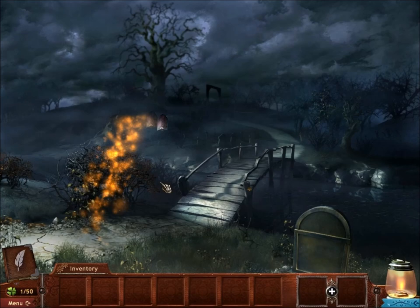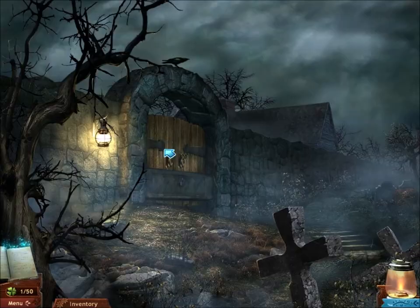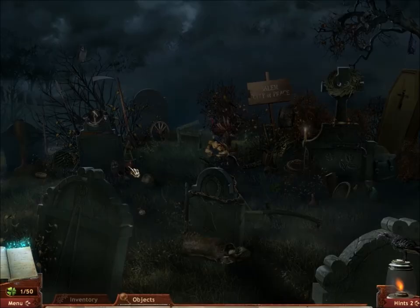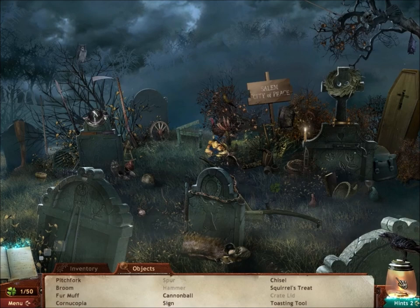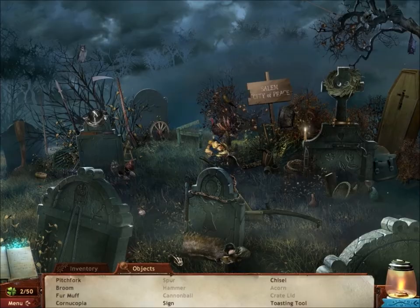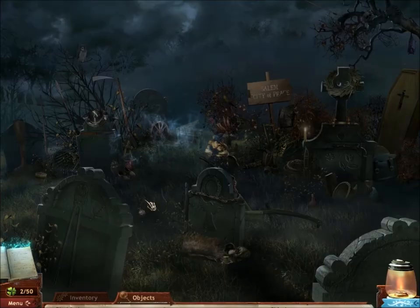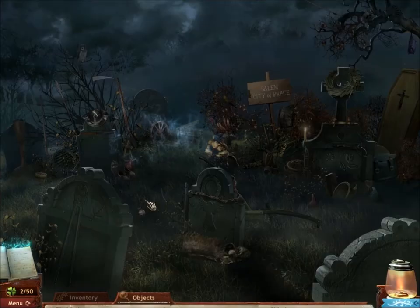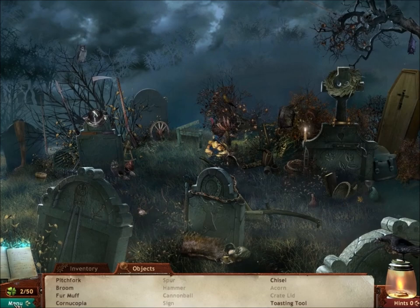Over here we have a shovel. And this is a grave, so the year is 1692. We have a puzzle over here, and here's one of those ravens! So there are ravens all over the game — more ravens! The ravens are hints, which you can use for hidden objects challenges. There's the cannonball. Squirrel treats is gonna be over here — very tiny acorn. As for the clovers, those are on pretty much every screen of the game as well. If you find them, you unlock unlimited hidden objects mode. I need to get this sign. So let's go back to the main menu.